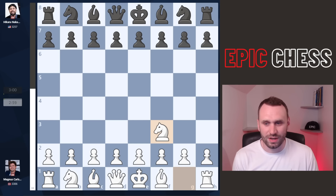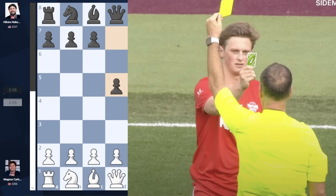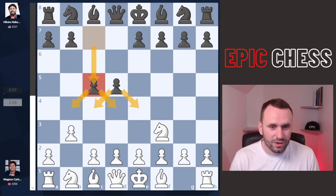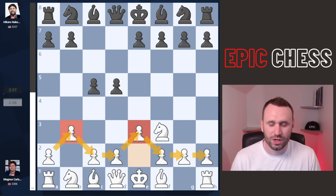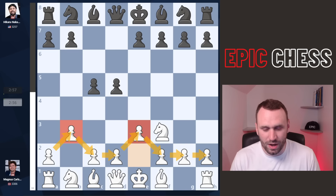Magnus goes knight f3 and Hikaru takes the center. And how about this — Magnus, in an uno reverso, uses Hikaru's opening against him, builds the b3 banana hammock. What disrespect. It's like playing him in a pineapple shirt. Hikaru now takes the center by pushing the c-pawn, and Magnus goes e3. What a pawn structure — it's like the undulating foothills of your favorite national park: a couple of little hills, or mini mountains.